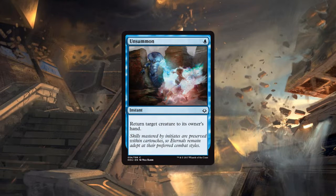Finally, we have Unsummoned — a blue instant: return target creature to its owner's hand. We've had plenty of Unsummoned effects before but generally except for the original they've been at two or three mana with extra riders. Being at one mana instead is wholly more powerful — so much more efficient. You can only leave up one mana to blow out combat tricks, deal with opponents' creatures, or protect your own.